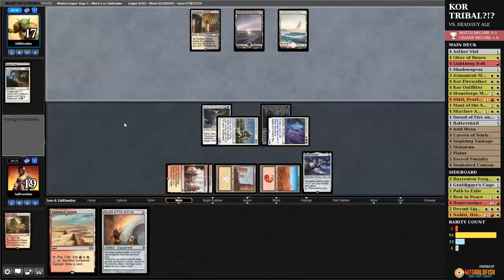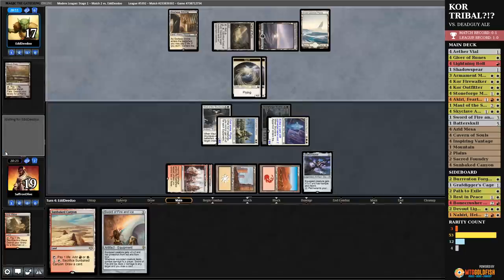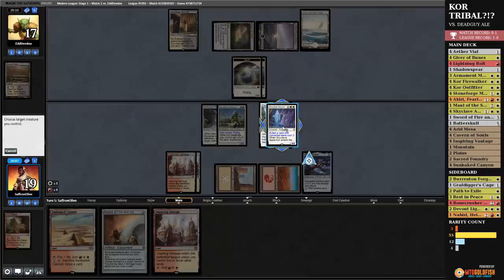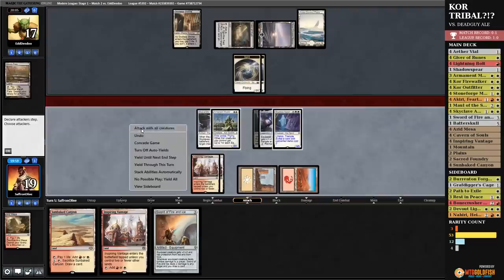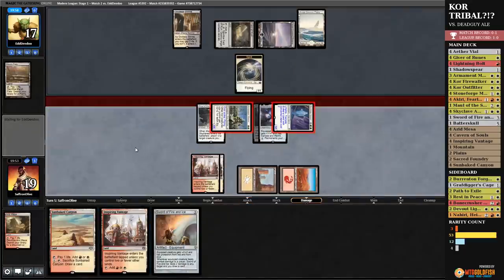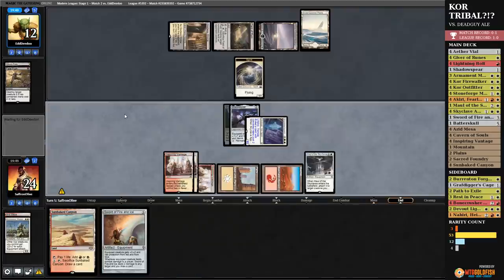Let's Maul of the Skyclave on Armament Master, grow our Skyclave Apparition, get in for 8 — this is the Kor power, this is where Kor can actually be good. Pwn it gonna chump, chump. Pass the turn. Pwn it untaps — no removal, no removal, please, no removal. Armament Master is sweet when it sticks around and gets going. Field of Ruin, Lingering Souls again — Pwn it passes. Well, I think we just Shadow Spear the Skyclave Apparition. Go to combat, attack — this gives us protection from removal on Armament Master.